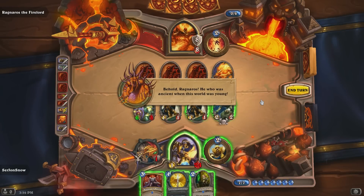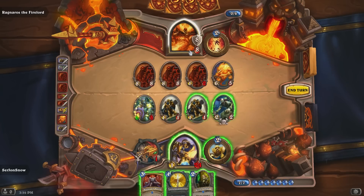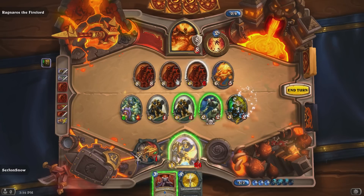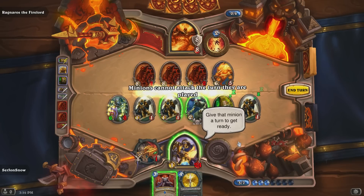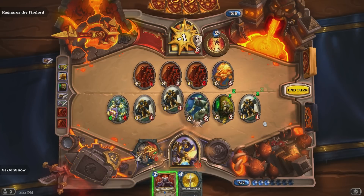Behold, Ragnaros — he who was ancient when this world was young. Okay. Portal incense. You dare trespass into my domain. So it's just like the minion — so he can't attack. His hero power, he can deal eight damage to a random enemy. Okay. Oh, but that sucks. That's going to kill me. Ah, shit. I can't kill him. Okay. I think it's possible though.